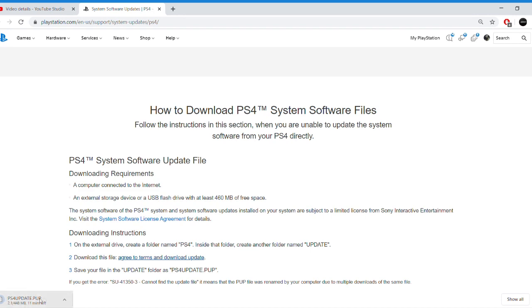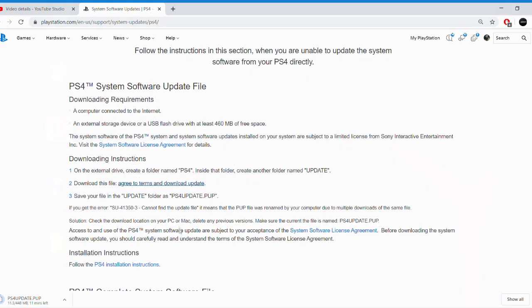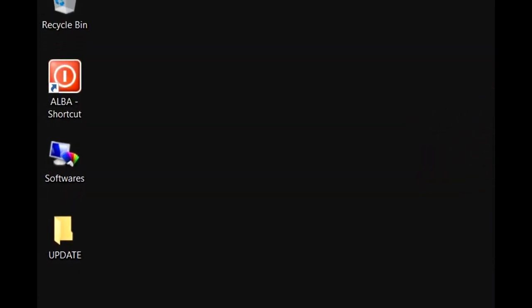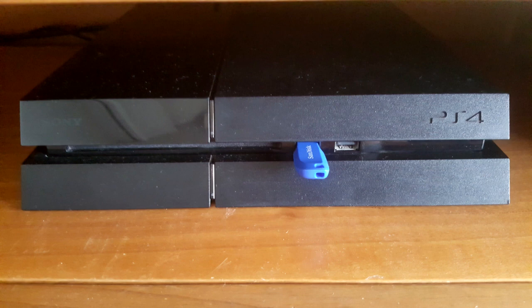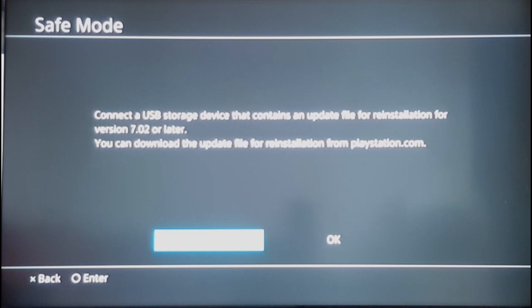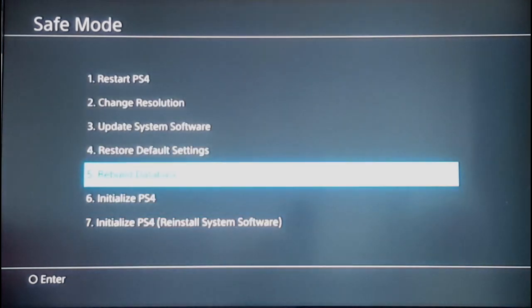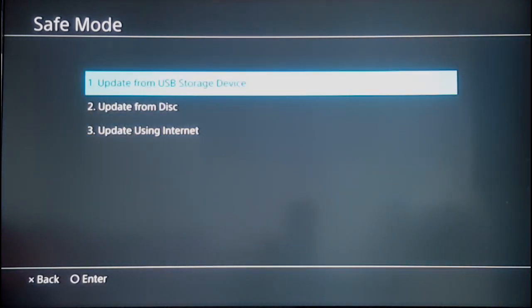Click on the link in the description to download the PS4 update file. Once you download the PS4 update files, create a folder on your desktop, name it 'UPDATE' in capitals, then put the .PUP file inside that folder. Put the folder on your USB device, plug the USB into your PS4, and then hit 'Initialize Using USB.' At the time of this video, the latest update is version 7.02.